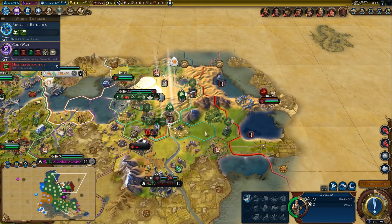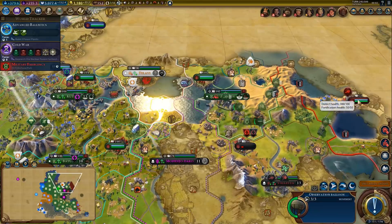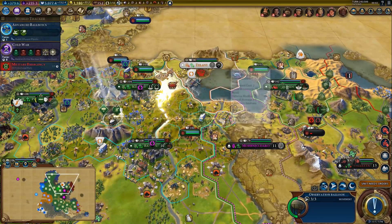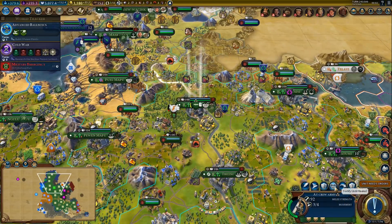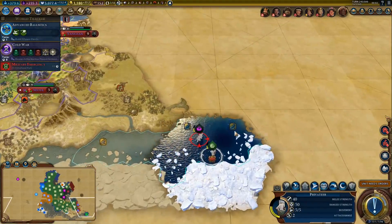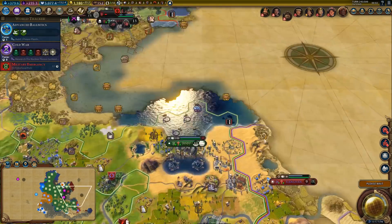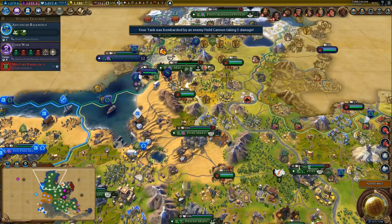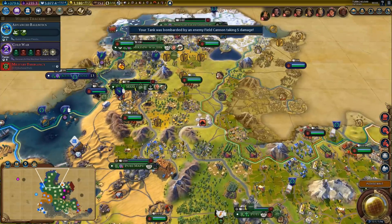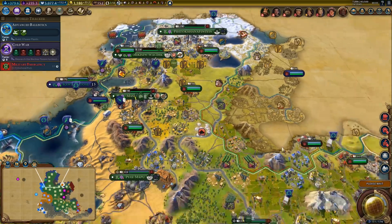Not much else we can do on this turn. We need to take care of this encampment district and then we can move through — that's the plan. Also Poundmaker has been bothering us to the north, but at this point he's nothing more than a pest. He's not even doing a whole lot — just moved in with a few units and that's about it.